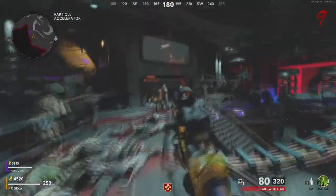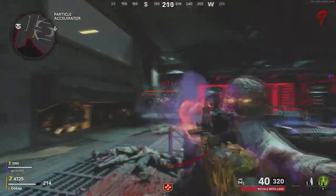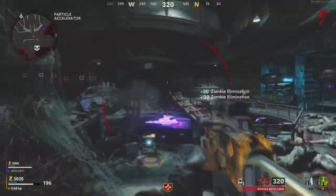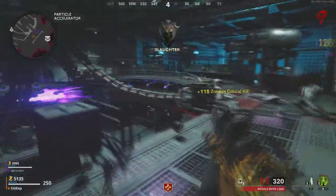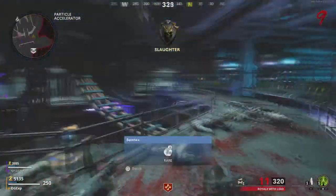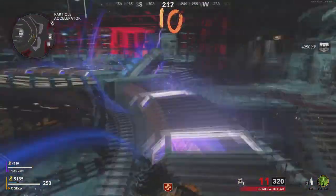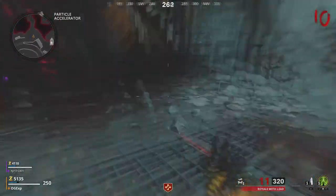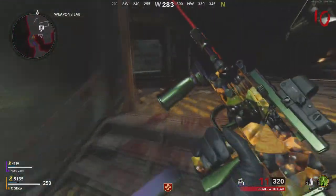I highly recommend you getting into your game and leveling up your Mach 10, because there are obviously going to be some attachments which increase — or rather control — that recoil, because that is definitely one thing that is needed. As soon as you have that recoil balanced to what you need it to be, all you need to do is Pack-a-Punch the gun, and it is an absolute insane beast of a machine.